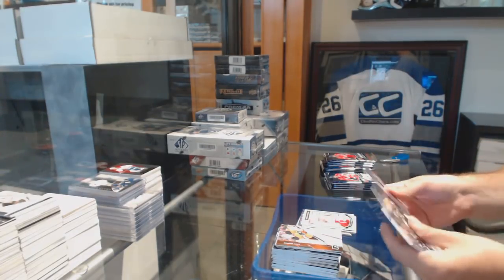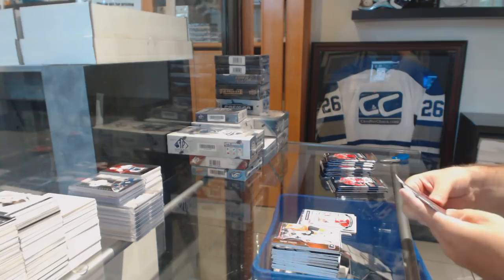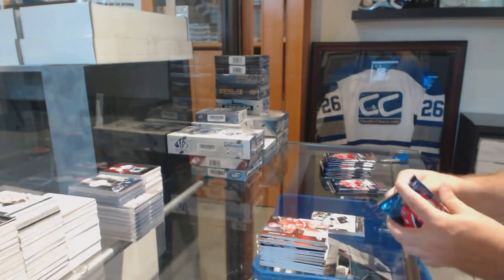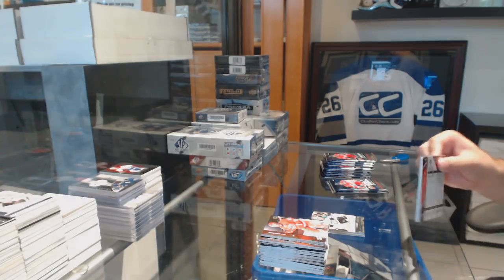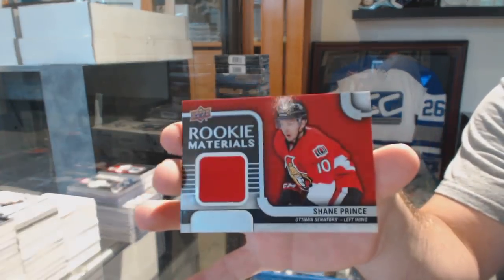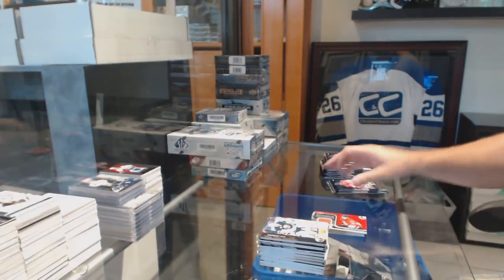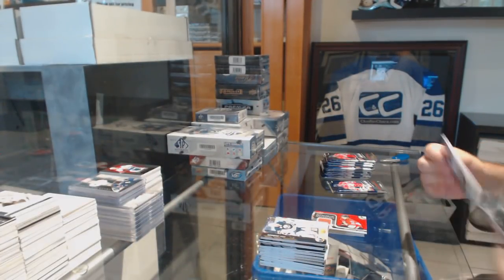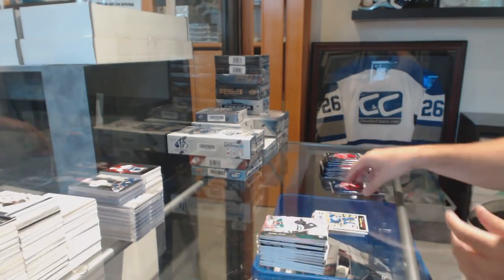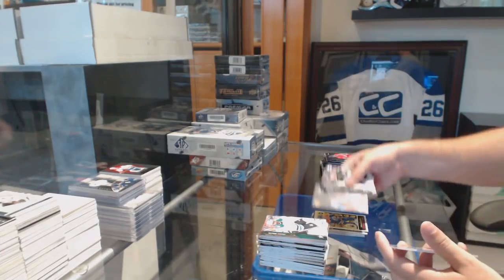Andres for the Red Wings. Devin Shore Young Guns for the Dallas Stars. And very close, Brook, very close. Rookie Materials jersey for the Ottawa Senators — Shane Prince. What do I think? Oh, I'm over the moon about it — how can I not be? We've got another retro rookie of Soul Lapichev for the Oilers. I definitely — a phenomenal step forward.